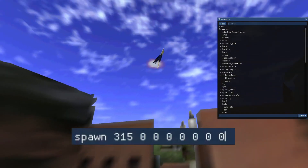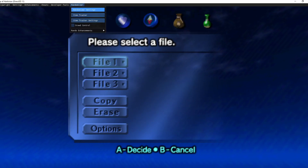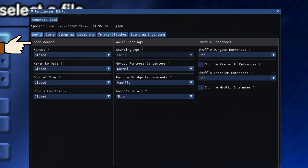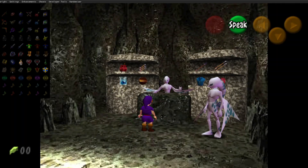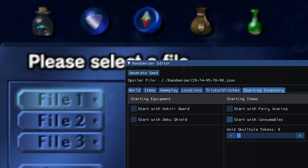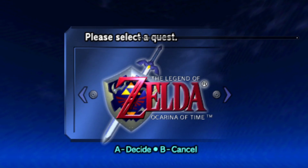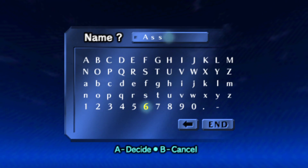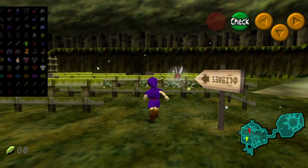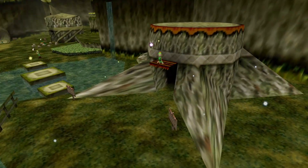You can even spawn the Arwing from Star Fox 64 using the code below — it was used to test Z-targeting. And finally there is a randomiser option with tons of options. You can change what areas of the map are open, medallion count, where the game shuffles rewards, and even shuffle entrances for an extra mindfuck, before generating a seed for that randomised playthrough. Do this on the menu and it will generate a code using item icons. Select a new file and then select randomised game, otherwise it won't be randomised. And of course, give Link a mature name. When you're playing a randomised game or a regular game, you can visually see your equipment with a built-in item tracker.